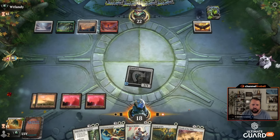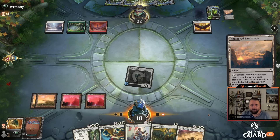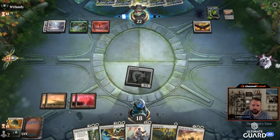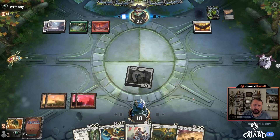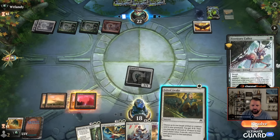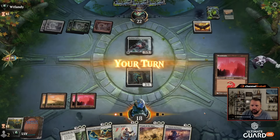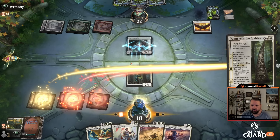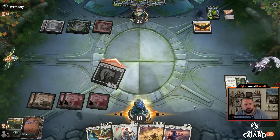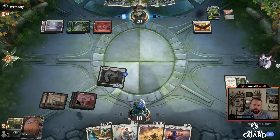They can't block with that — it's cycling, that's why it keeps lighting up. They're going to block, I'll first-strike it and pass the turn. I think I have to cycle Jolted Awake — maybe I should have just cycled on my turn. They're cracking it — probably getting Plains. Maybe I should cycle it in case I drew a cheap creature, but I don't really have very many cheap plays. I just need to make sure I hit my fifth land. Let's cycle this.